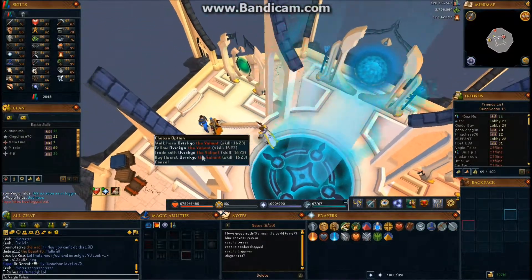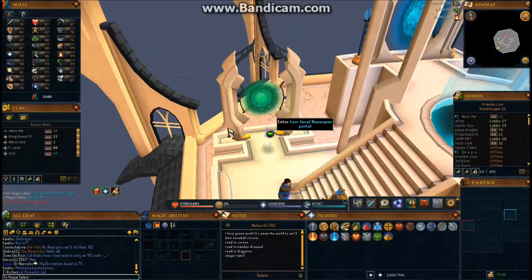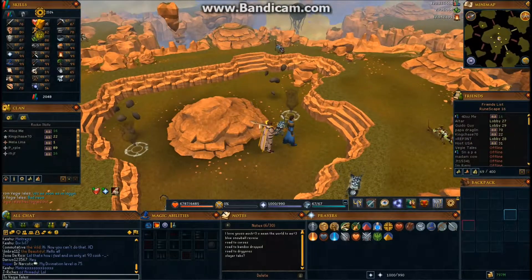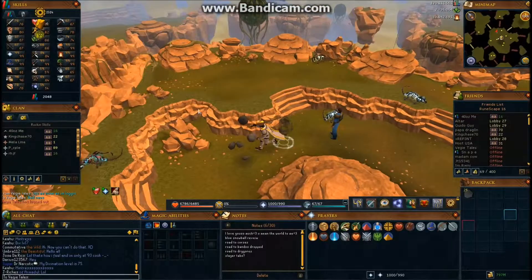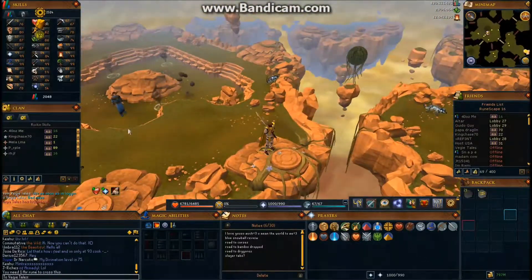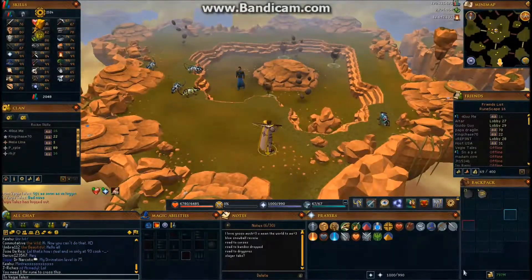Once inside, you basically just wait for a message. It says 'A wizard is calling for your help' — it comes up in red, so you shouldn't miss it. When you see that, right-click and there's an option that says 'Locate Wizard,' and then an arrow will appear blinking showing you where he is.